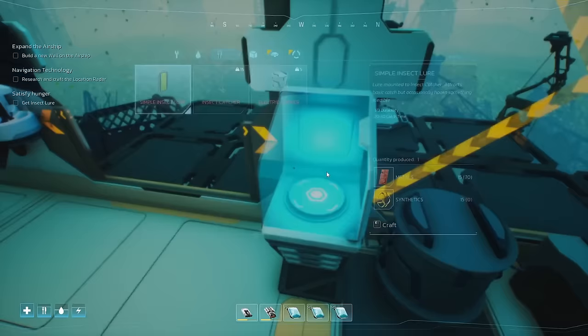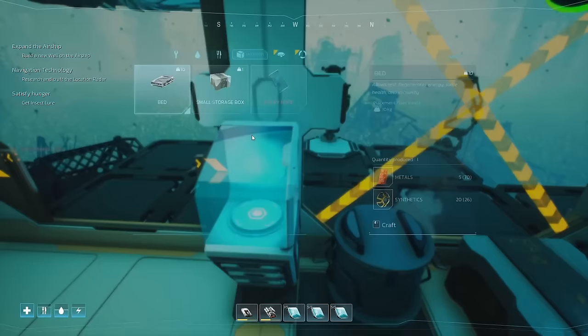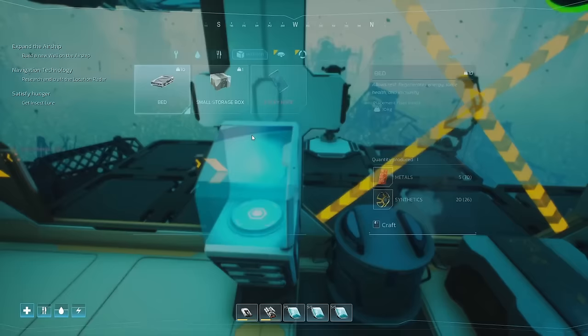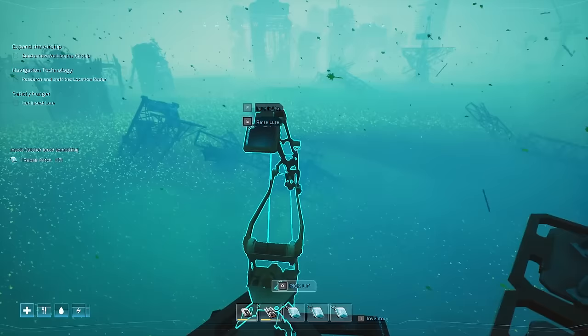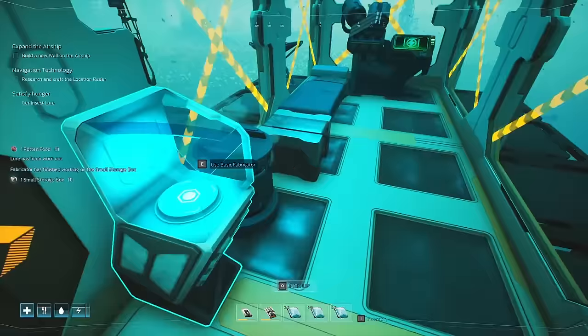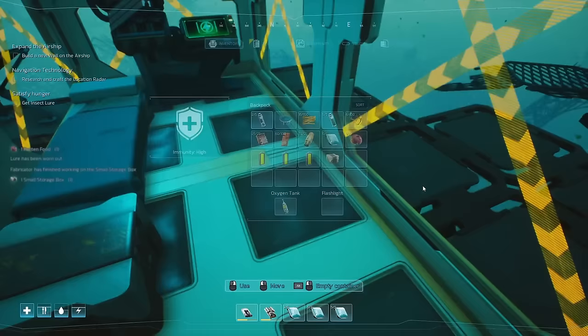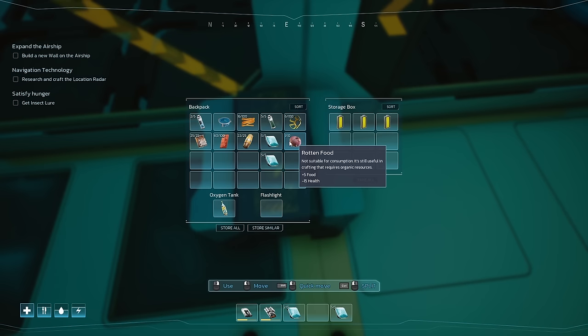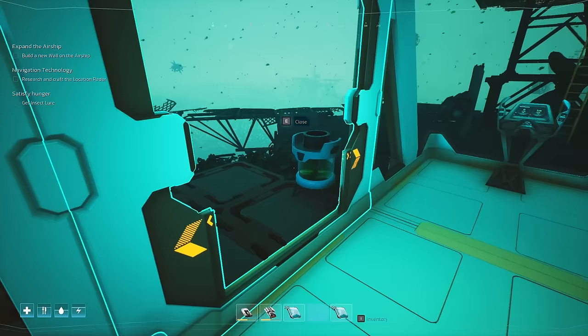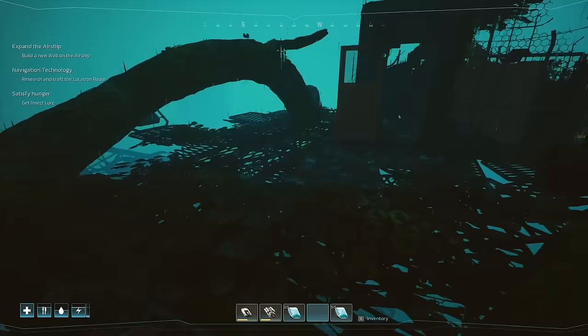We wanted to grab a stack of synthetics. I might as well make one more storage box while we're here, because my inventory is going to get progressively more full with random junk. Some of it is entirely my fault for being sloppy or making too many of different things. Take rotten food — hmm, I don't think I want that. Let's put some of these away. Now that I have some space, let's go back and search this little area because there's something to be scanned in here.